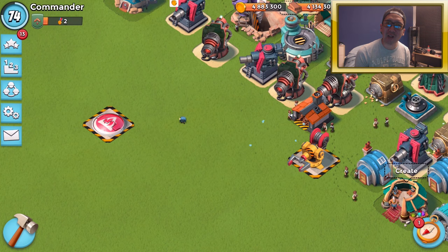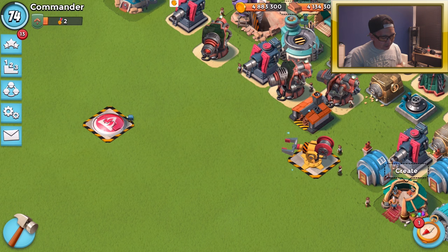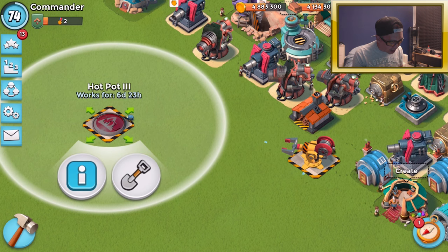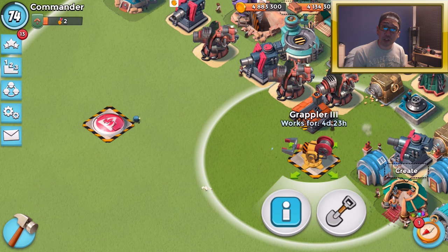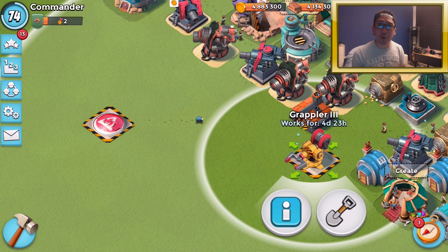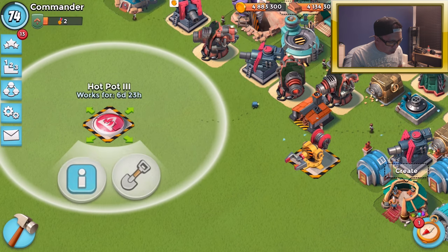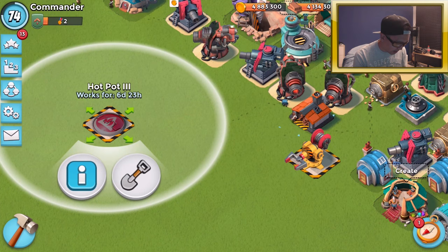What's up y'all, Bootrap here, welcome back to another Boom Beach video. Today we're gonna be checking out the hot pot and the grappler. Both of these defensive buildings are prototype defenses, and we're gonna be checking out the information on both of them. The first one here is the hot pot.